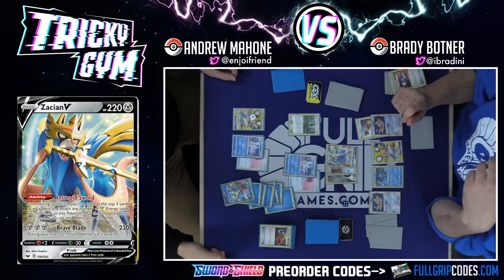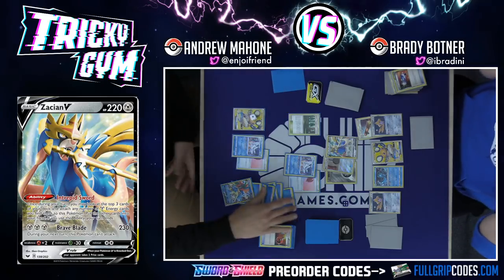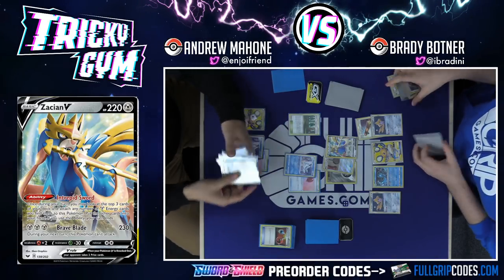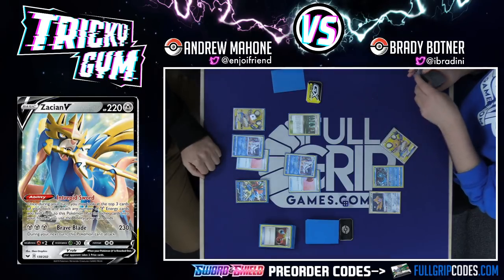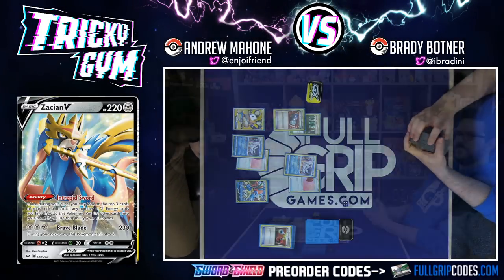Pretty sure this just is game. Balloon and then through the frying pan. So we've got seven energy — seven times 30 is 210, plus 50 is 260. And Keldeo gets there for the game. Brady, Brady, Brady — you still think Frostmoth ain't got it? I think it's horrible! Game two, my friend.